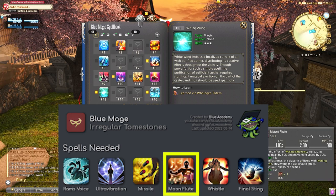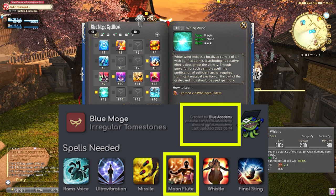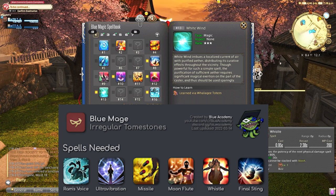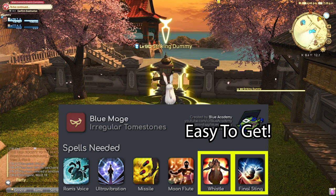Moon Flute will probably be the most time-consuming — you'll need to complete 10 stages of the Masked Carnivale. You can use the Blue Mage Academy Discord to help you complete those, or google Masked Carnivale stages for guides on how to easily get past 10 stages. Whistle is pretty easy to get out in the open world in about 3 different places.